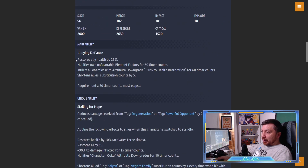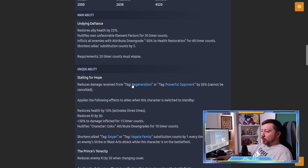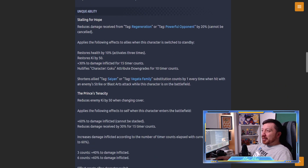Main ability: restore allies' health by 25% - that's already great. On an unfavorable element for 30 time counts, inflicts all enemies with attribute downgrade minus 50 to health restoration - always going to be an anti-regen thing for 60 time counts, great when against regen. Shorten ally substitution count by five - always good. Requires 20 time counts. Unique ability 'Stalling for Hope': reduces damage received. Off the bat with no conditions you reduce damage by 20% - pretty good.